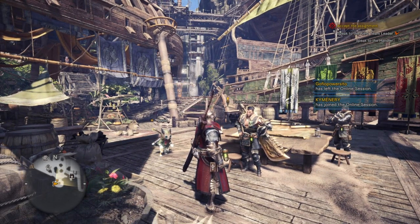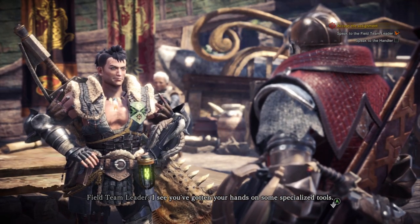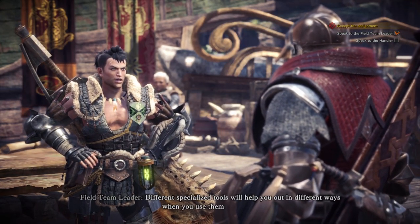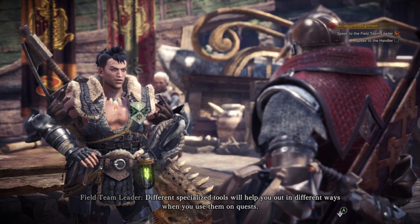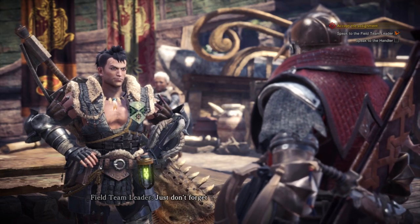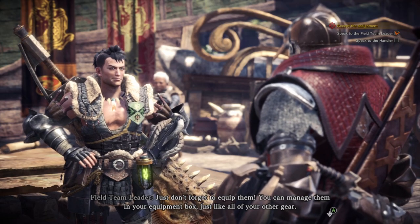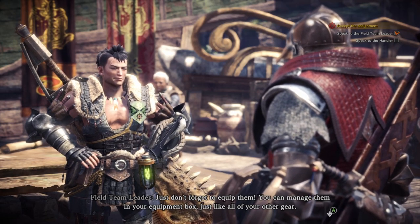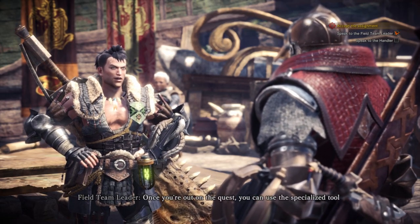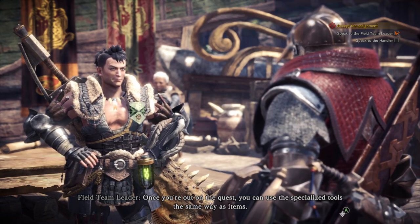Now you have a quest for me — hey! I see you have gotten your hands on some specialized tools. Different specialized tools will help you out in different ways when you use them on quests. Just don't forget to equip them. You can manage them in your equipment box, just like all of your other gear. Once you are out on the quest, you can use the specialized tools the same way as items.